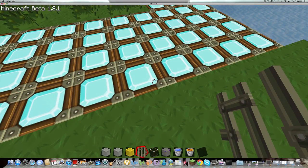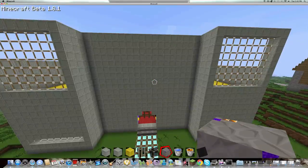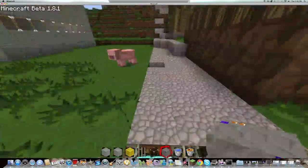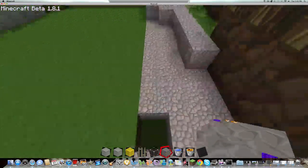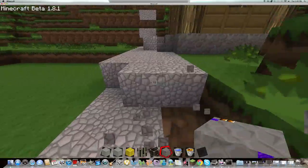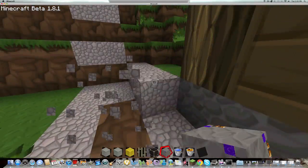Diamond just looks epic. Like I was over there, minding my own business, then I looked down like oh my god, diamond. I'm guessing that's gravel, which looks like freaking cobblestone. What the hell?